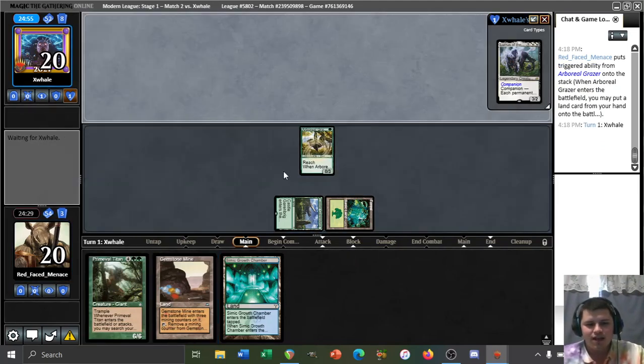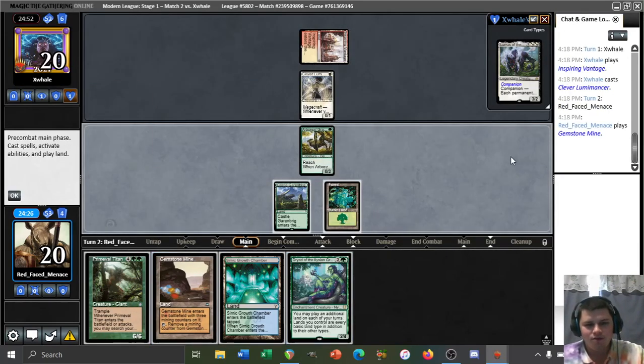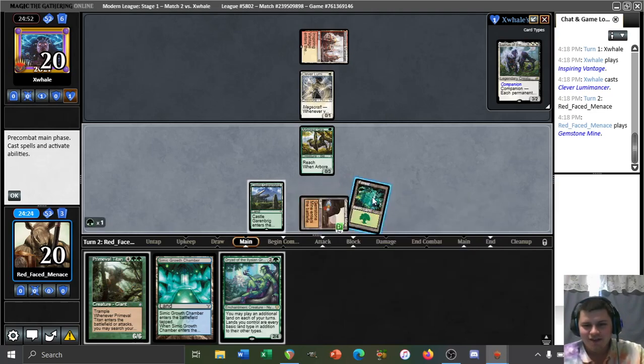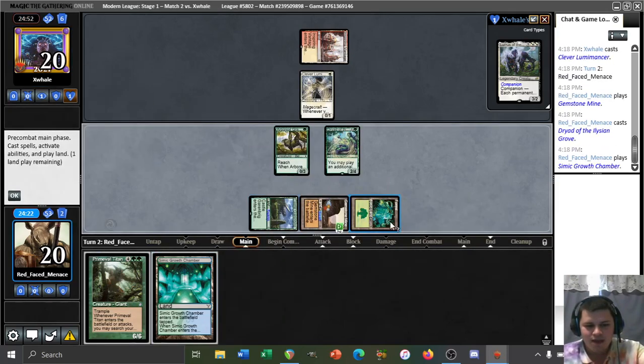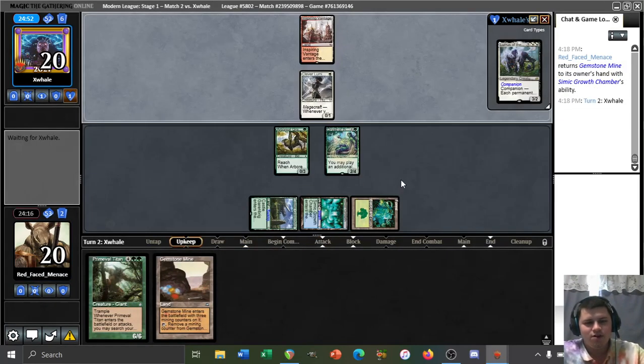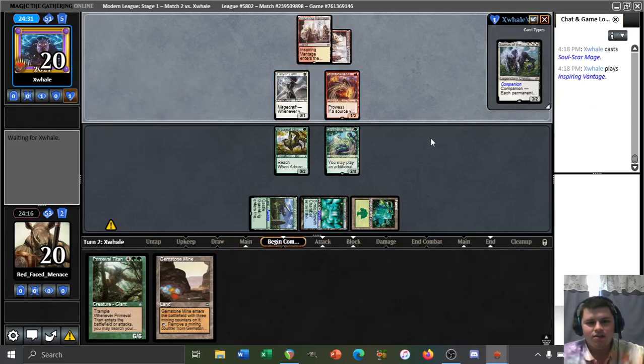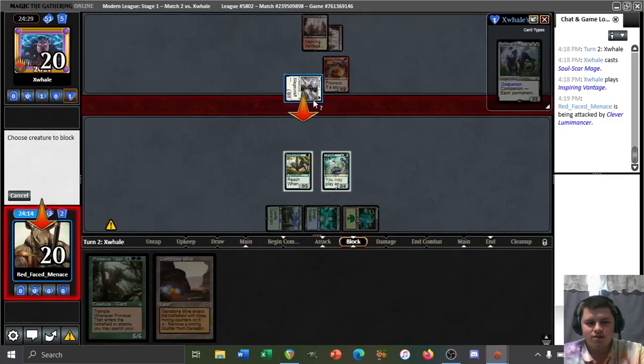We can even preserve our bounce land since we have an untapped source to cast a three-drop if we draw it, otherwise we can just play our growth chamber. There's our three-drop — we'll definitely cast this. This is a pretty good curve, and we even get to value-reset our gemstone mine. We resolve a titan and get some valakut triggers this upcoming turn. We might even get Valakut and Taraloo West so that if our opponent double-bolts our titan, we'll still have a chance at drawing another titan or a bounce land.